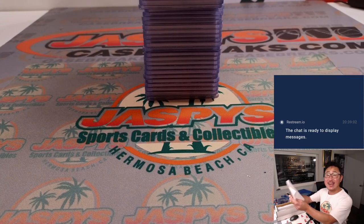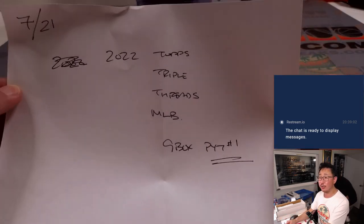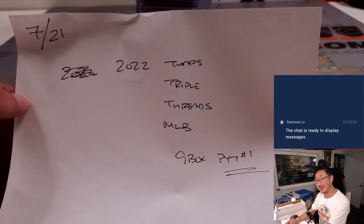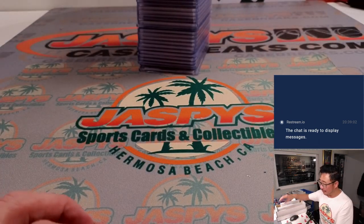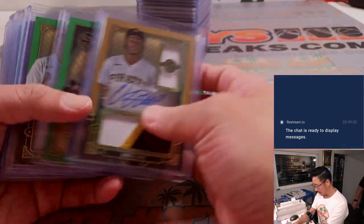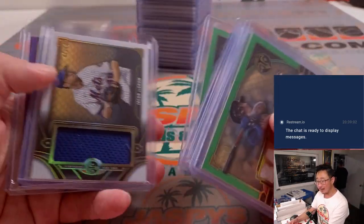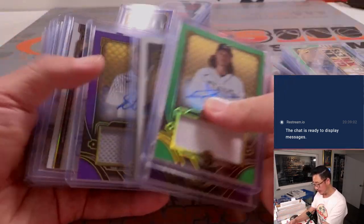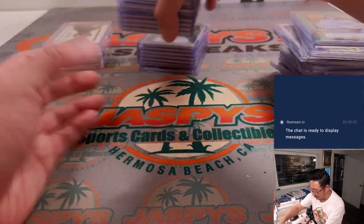Hi everybody, this is the hit recap video — and there were hits in this one! This is the hit recap for 2022 Topps Triple Threads baseball, a nine-box intercase break from a fresh master case. We did this on Fanatics Live on the 21st — a lot of fun, a lot of monsters in here. Thanks to everyone who joined the break. We've got the white whale, the O'Neill Cruz, and a lot of great stuff. Jason did this break and it was amazing.